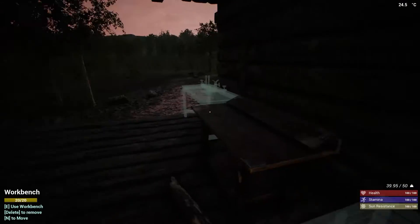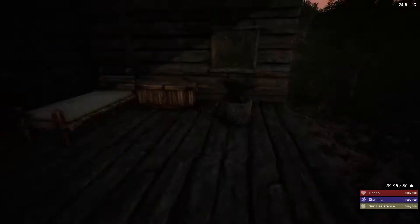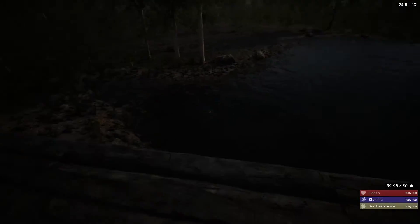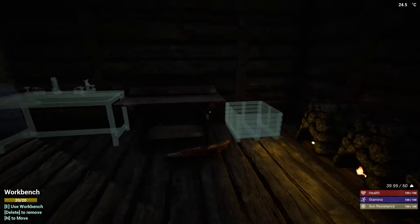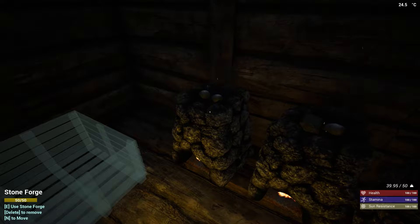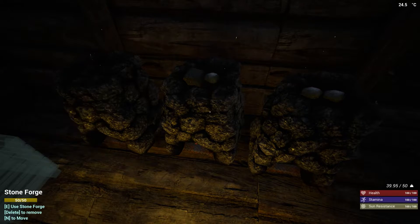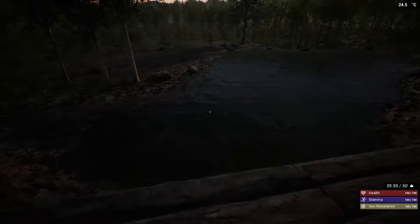We need to get this place covered up because there's going to be a doorway here and that's going to go onto our pier. Our pier is going to have to be three wide to be honest, going out that way. We've got five - that'll give us another ingot, and then we've got enough to get the last ingot going. That's cool. Our stats are good - we can get some more water going.